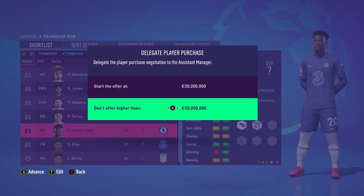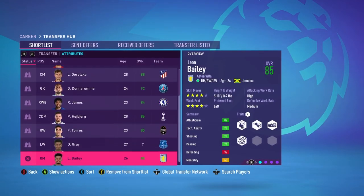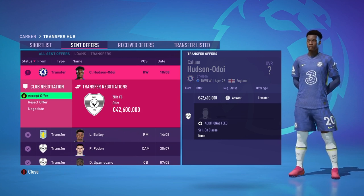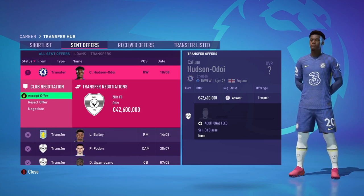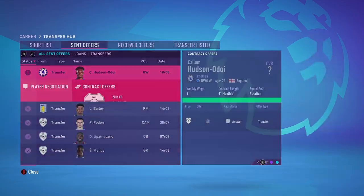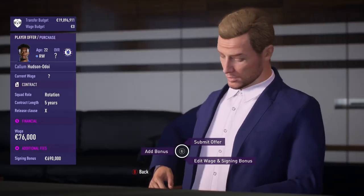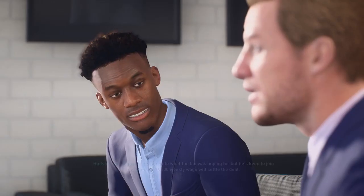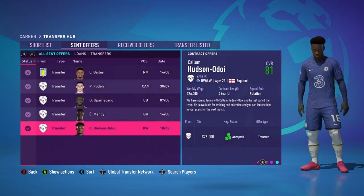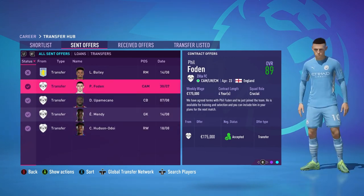Chelsea actually agreed on Hutchinson-Doi for 42 million — I wasn't below par with the offer. I accept and move into wage negotiations. They want a signing bonus of 619,000 pounds, a 76,000 pound weekly wage, a five-year qualification role. They accept, so he's in the team.